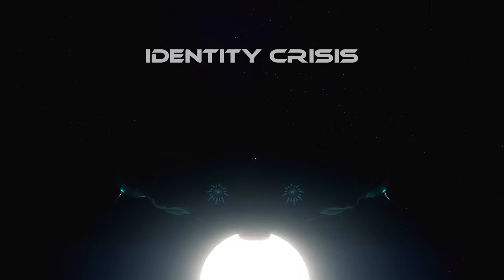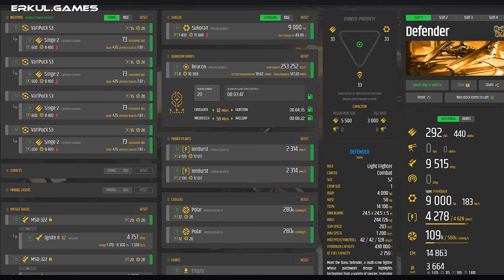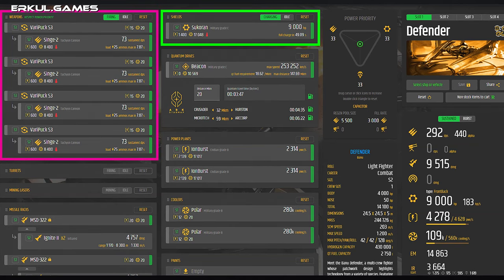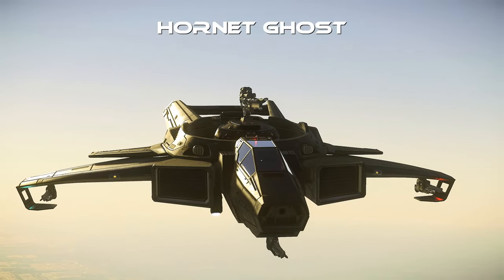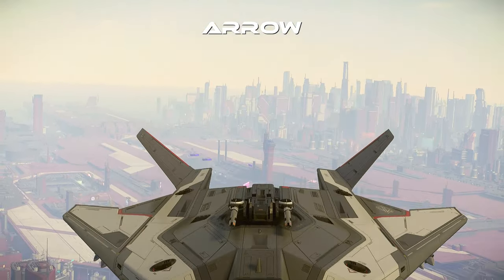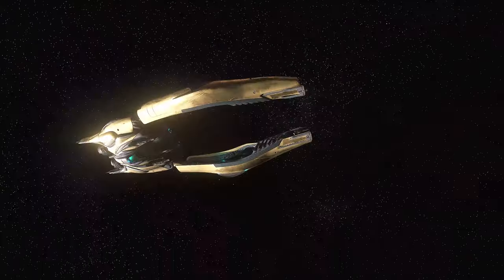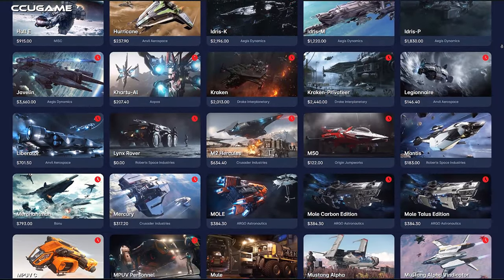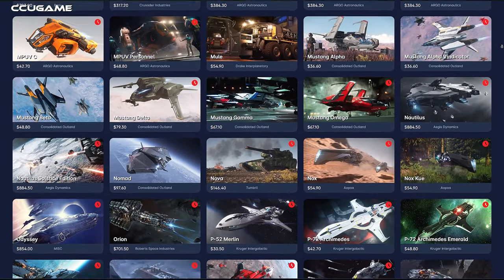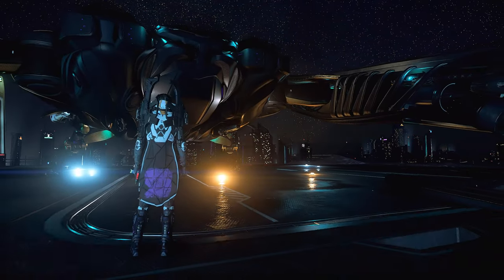The Defender suffers from an identity crisis. It is officially classified as a light fighter, but some players consider it more of a medium fighter due to its S2 shield, size 3 weapon hard points, and 5,500 capacitor. Honestly, I think the Defender falls short in both classes — lacking the durability of a true medium fighter and the agility of a true light fighter. Given its versatility, I'm more inclined to classify it as a multi-role ship. This ambiguity feels like a symptom of the developer's unclear vision, which makes balancing harder and leaves players uncertain about what the ship can do.